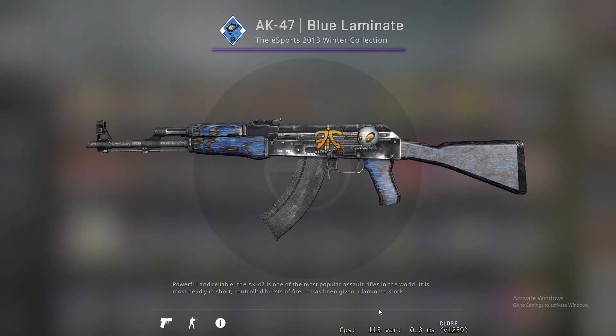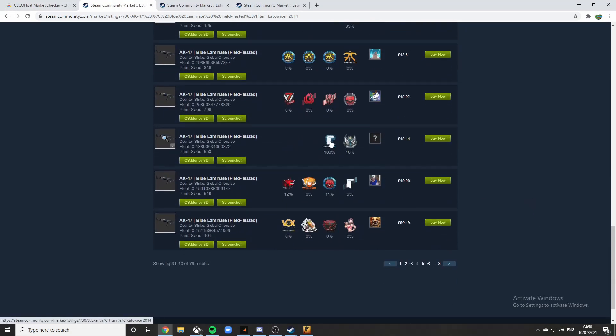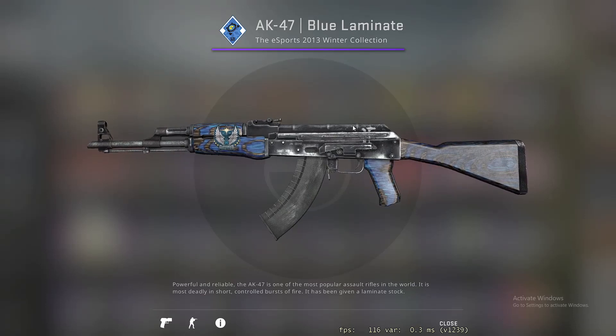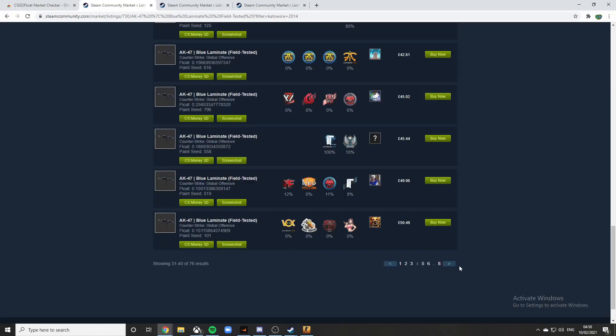Inspecting in game — so a Flawless Fnatic sticker and a Dignitas sticker. I wouldn't personally buy this because you haven't really got good stickers — you've got Dignitas and Fnatic — but it's 40 pounds, so you know, it's a good way to get Katowice stickers cheap, either to play with or to sell on. You can also see the wear values of the stickers here. When it says 100, that means completely scratched. Look — you can barely even see it. That's what you've got to look out for: the zero percenters.